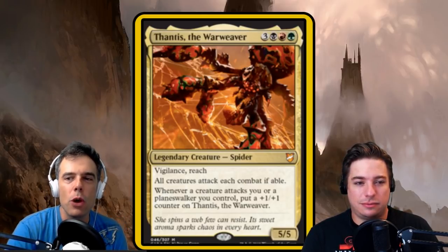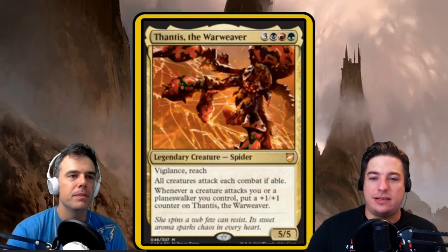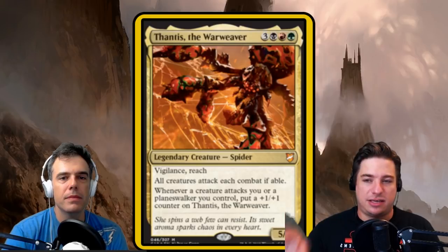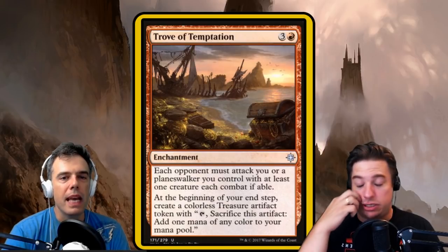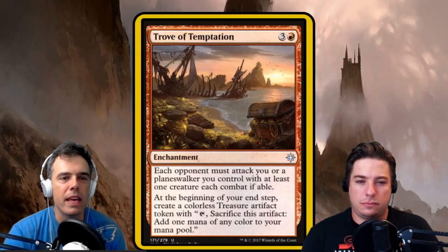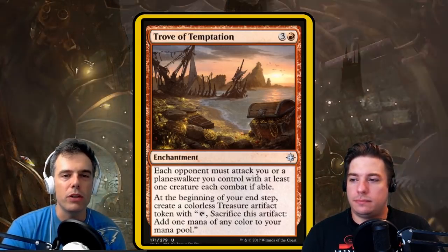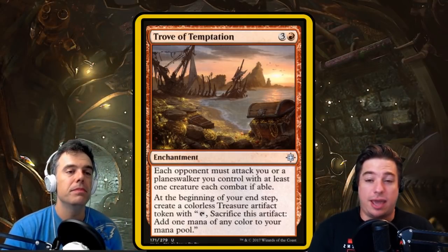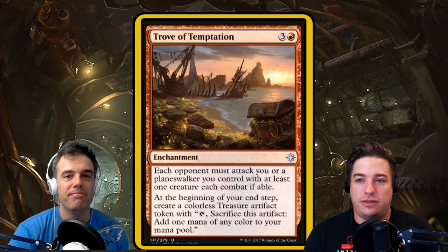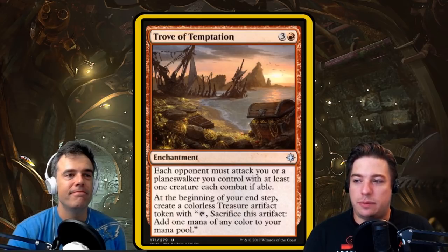I want to point out that all three cards we've talked about so far say 'attack you or a planeswalker you control.' There are some older cards that affect combat that don't say 'or a planeswalker you control,' and that is an important distinction because sometimes some cards let players attack your planeswalker and not attack you. Fortunately, we don't have planeswalkers in this deck, so that doesn't matter. But if you do brew with a lot of planeswalkers, it's just important to note that distinction. Thantus doesn't care — even if we had a bunch of planeswalkers, you can attack planeswalkers and Thantus still gets counters. Slumbering Dragon, Thantus, and Trove all say 'you or a planeswalker you control.'